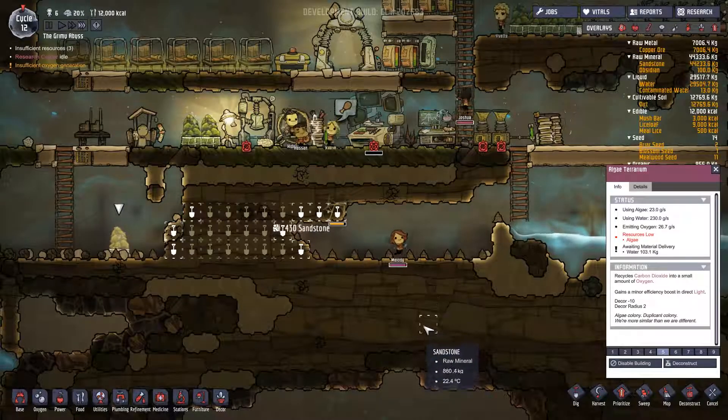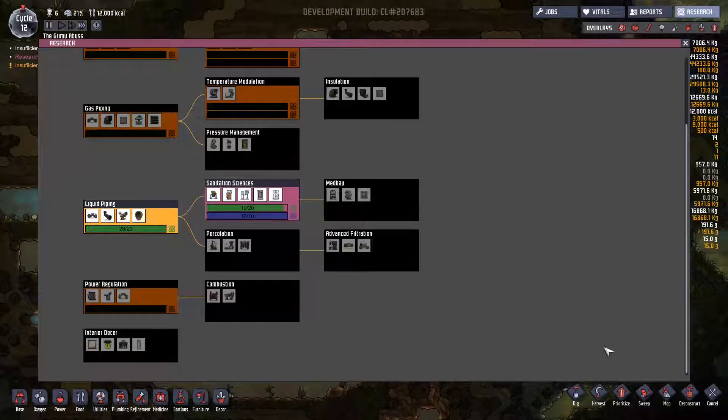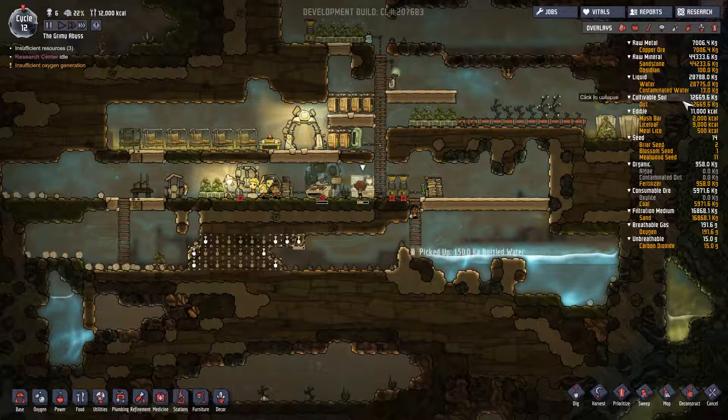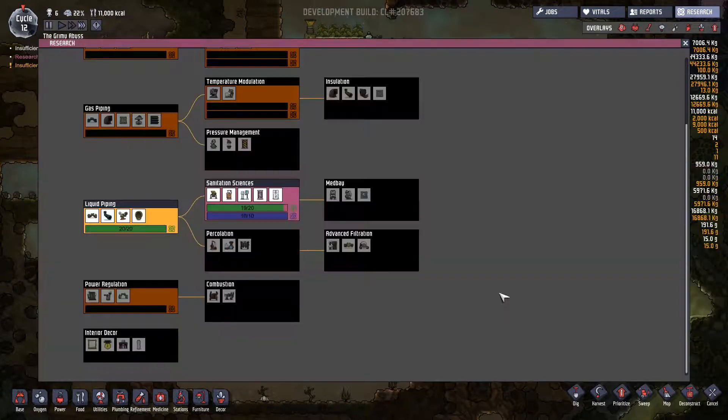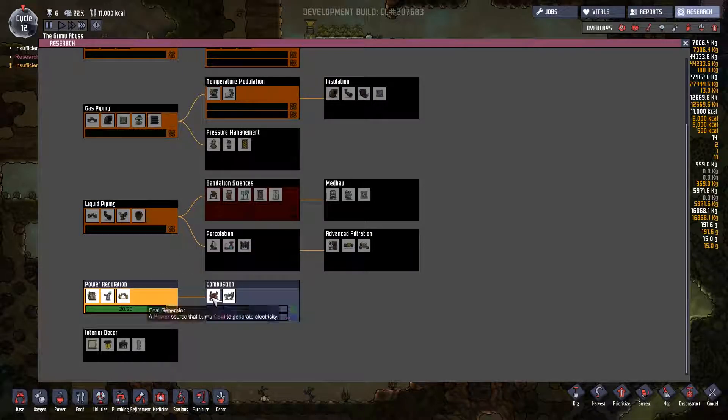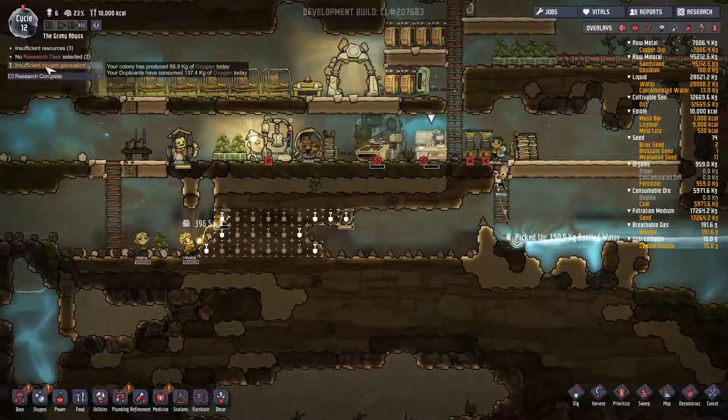Put some more mealwood down in these guys. Plant mealwood here as well. This bottom area is kind of full of crappy air. Research is almost done on sanitation sciences. How am I doing on copper? I've got lots of dirt still and could get more pretty easily. Medbay — I don't think I need any of that. Greatly accelerates regeneration of health. Air scrubber filters carbon dioxide. There's only one type of gas into separate pipes. Liquid filter.